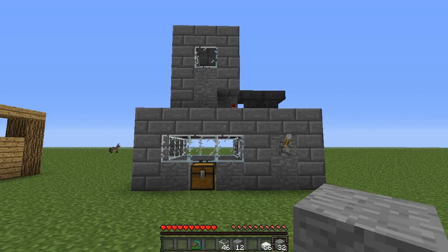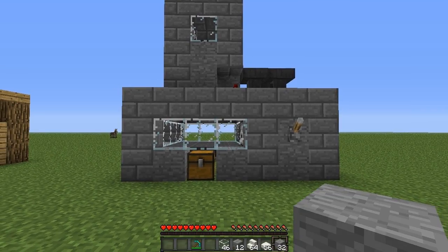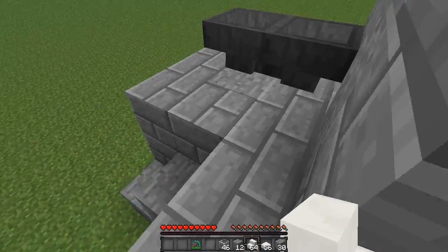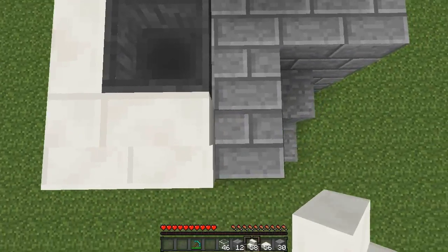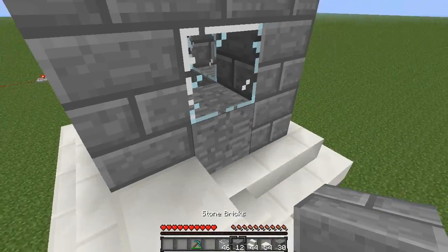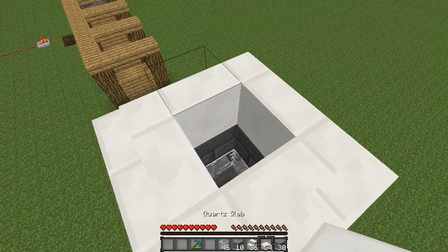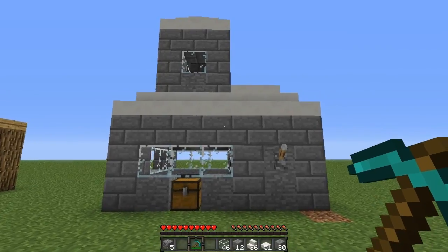That is essentially it, but I'm going to finish it off. If you want to watch how I decorate this, you can stay, but if you want to decide your own decoration you can leave now — just remember to leave a like before you go. I've got some quartz stairs and I've designed this to fit the style. We're putting quartz blocks around the edge, quartz half slabs on top of the hoppers, quartz stairs going around the top, and filling in with a half slab on top. There we go — we have completed our chicken farm.